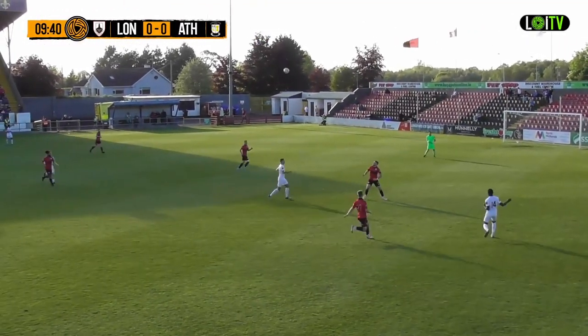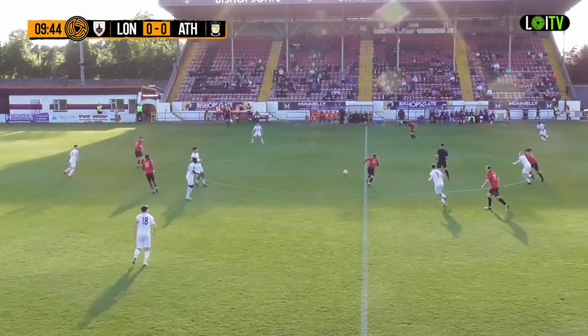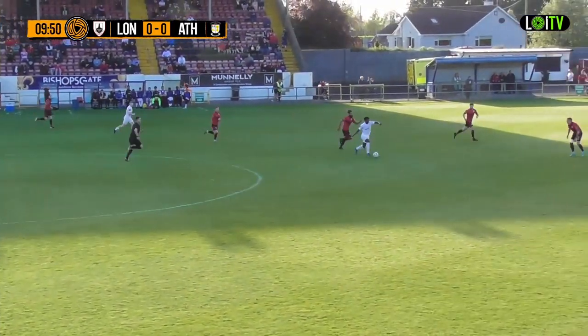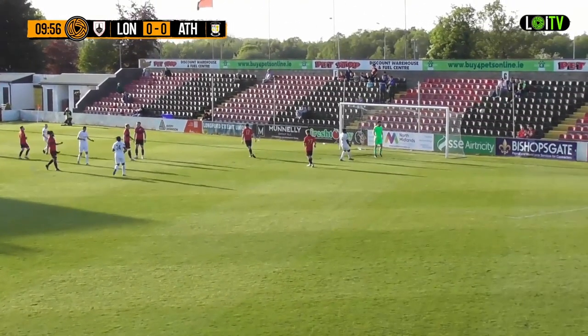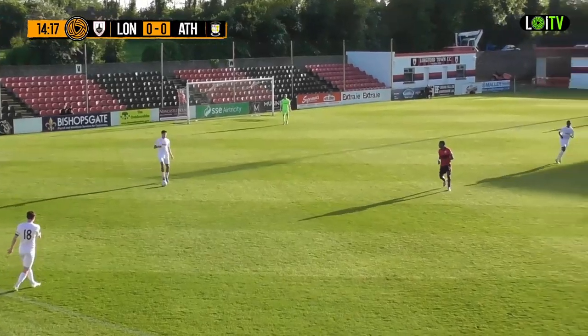There seems to be a bit of a spectator sport going on here. There's a breakdown in communication in the Athlone Town midfield but Ross Fay is dispossessed and this is Tete now on the break for Rovers. Dean Ebbe is in behind, he takes a touch on the right, cuts back onto his right. Ebbe allowed a lot of time and space and he'll be disappointed he didn't hit the target.